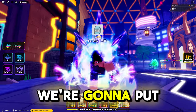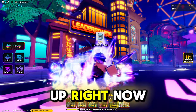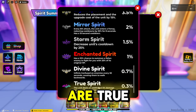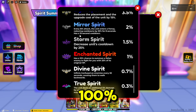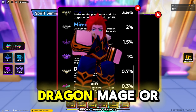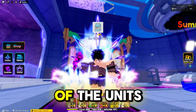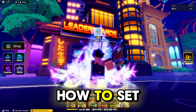We're going to put up a tier list on what the meta units are to use so you can make the leaderboards. The best spirits to use are True, Divine, Enchanted, and Stone — these are the ones you 100% want to use on any unit. You can have True Spirit on Dragon Mage or Luna, Divine on Gojo, and Enchanted on any of the units.